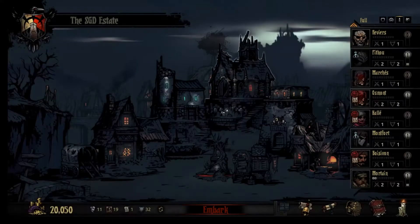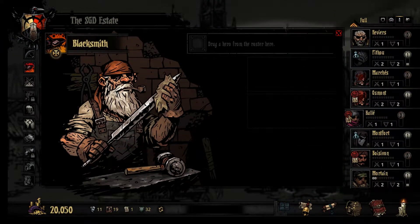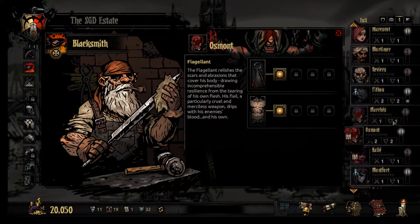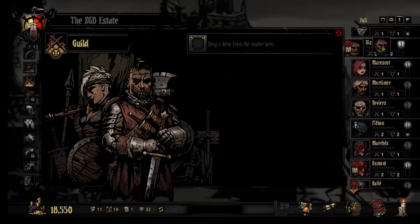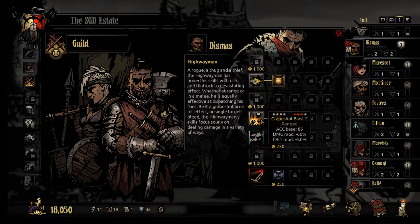Now we have our party set up. We're gonna go back here momentarily and as you can see, whoever we have selected has these little symbols. Let's take a look at him real quick. I don't think we can really upgrade too many of them here, but we can upgrade his stuff. We'll take a look at the skills and upgrade the gun stuff. I'm not too big a fan of Pistol Shot and Grapeshot Blast but I'm having fun today.